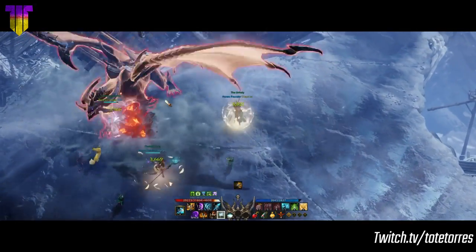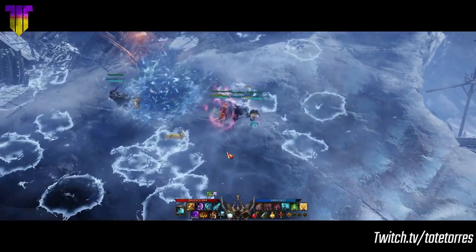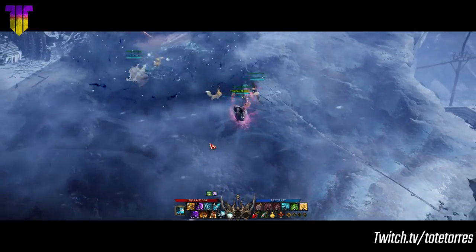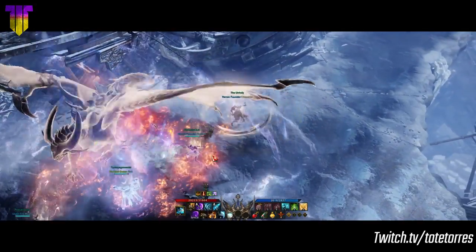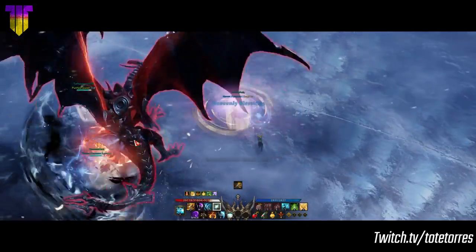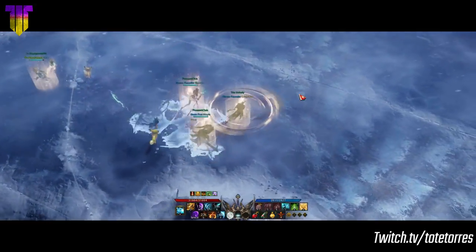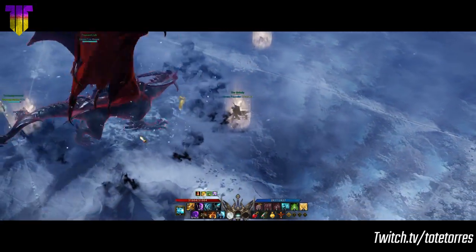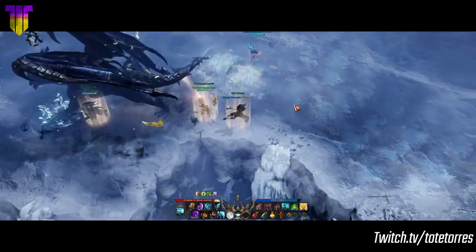Now let's talk about his attacks. His main strong attack is when he leaps into the air, releasing a rain of black energies. Another attack you really want to avoid is when he leaps into the air and disappears. It is easy to avoid since you can tell where he is going to land, but make sure to pay attention to what he does because this attack really does hurt.